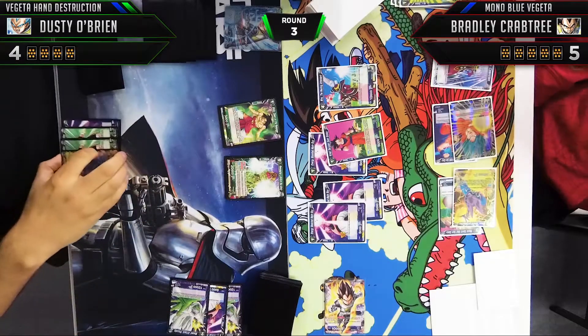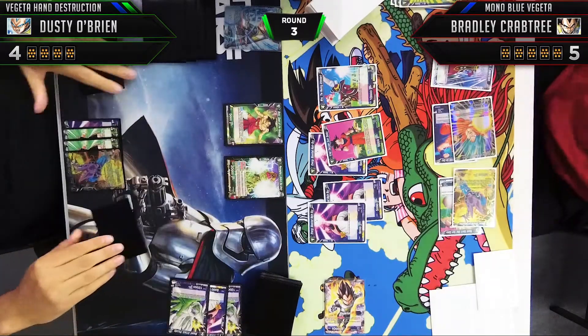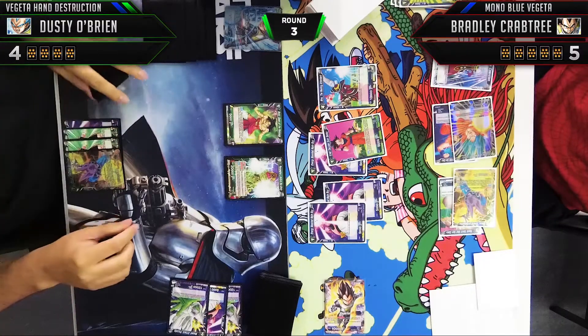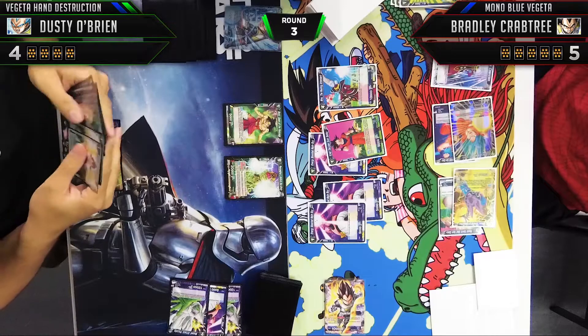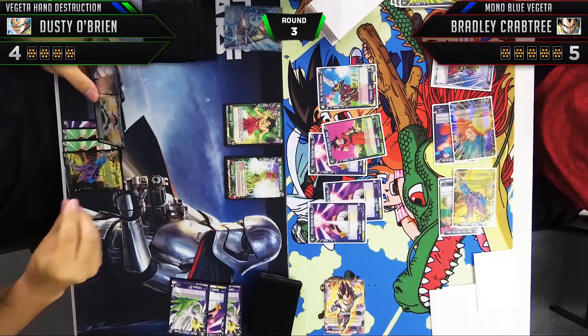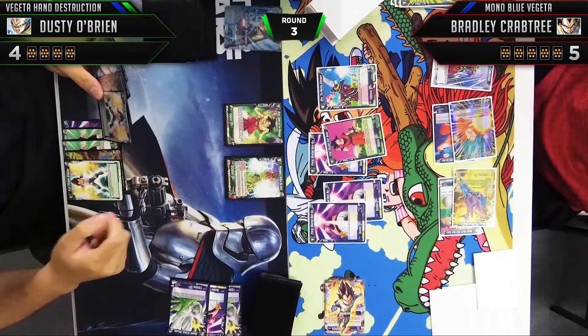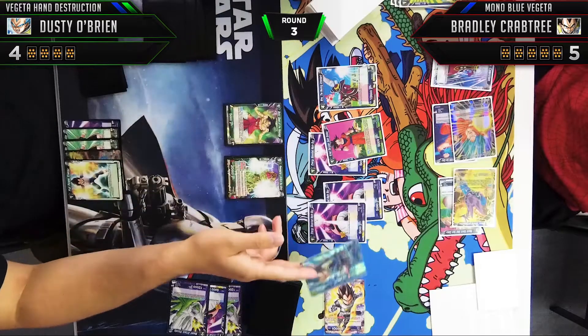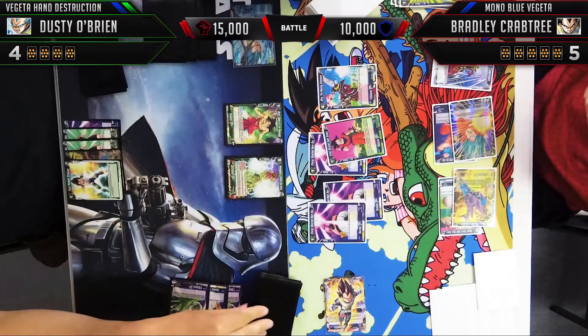Moving on to our turn five. We're lucky we have a lot of one-cost counter cards in hand, but it's a little late to take too much advantage of those. We'll keep one in hand and now we're going to attack 15,000 and 10,000. The reason we attack here — and this is actually a really bad mistake by me — is because he's going to flip next turn anyway. He's at five life; no matter what we do we cannot stop him from awakening, so we might as well get the card from Vegeta.